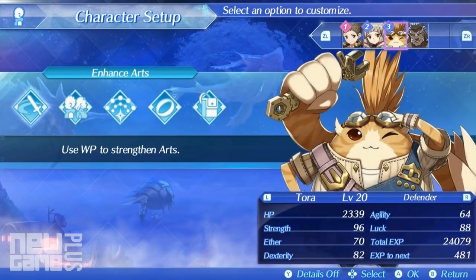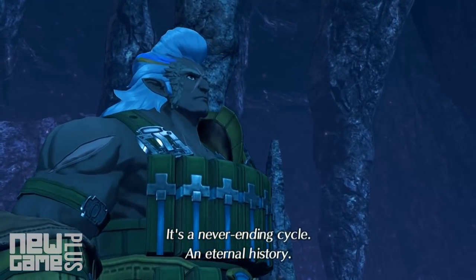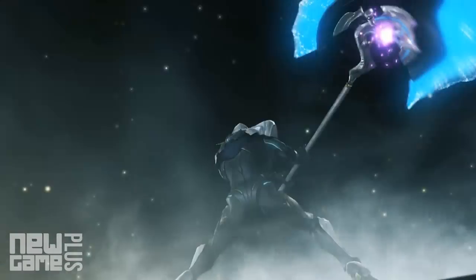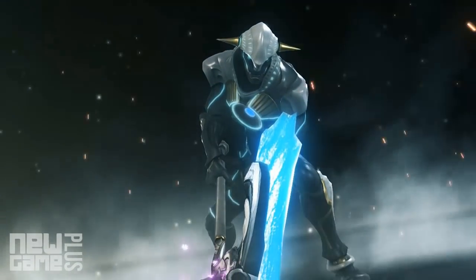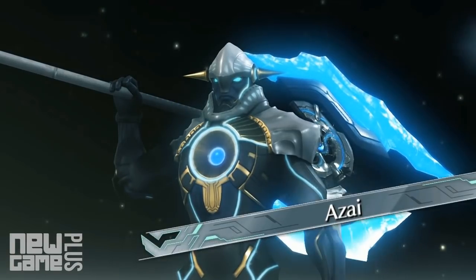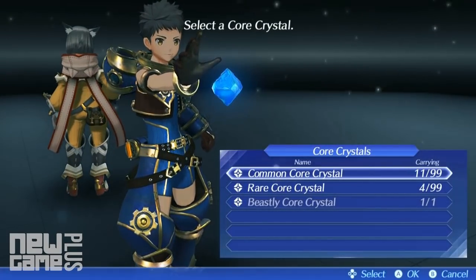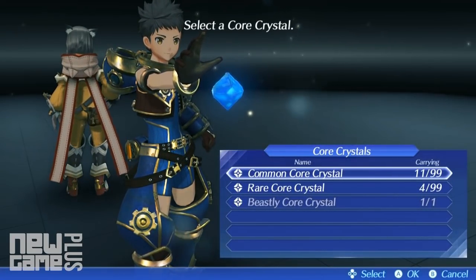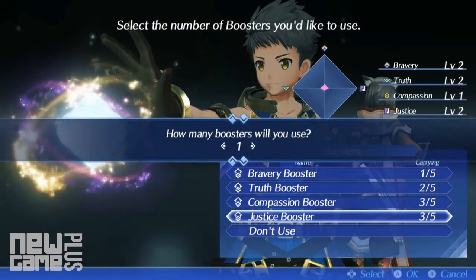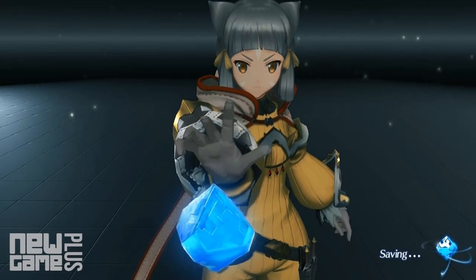If you find your arsenal to be lacking, more blades can be acquired by collecting and bonding with Core Crystals. Core Crystals are generally ranked from common, rare to legendary, and are bound to the driver that summons them, though Overdrive items can be used within the manage blades menu to switch driver bond. These Overdrive items are extremely rare and finite, so be careful. You'll also have the opportunity to add boosters which will greatly affect which blade role and element you will receive. This game will also save at this point to prevent blade re-rolling, so be careful before committing to the act.